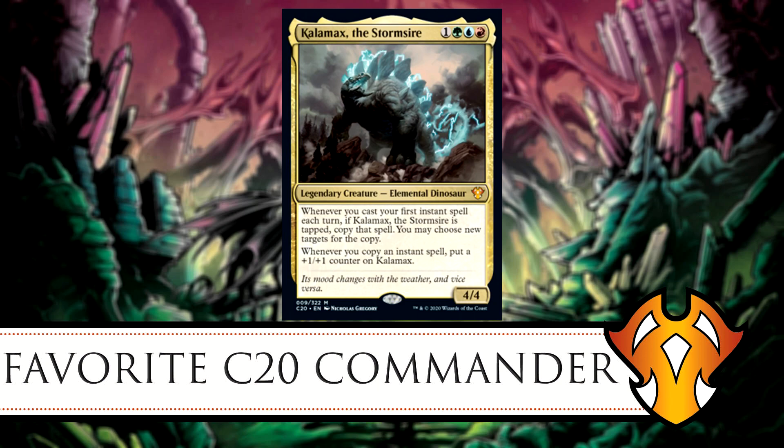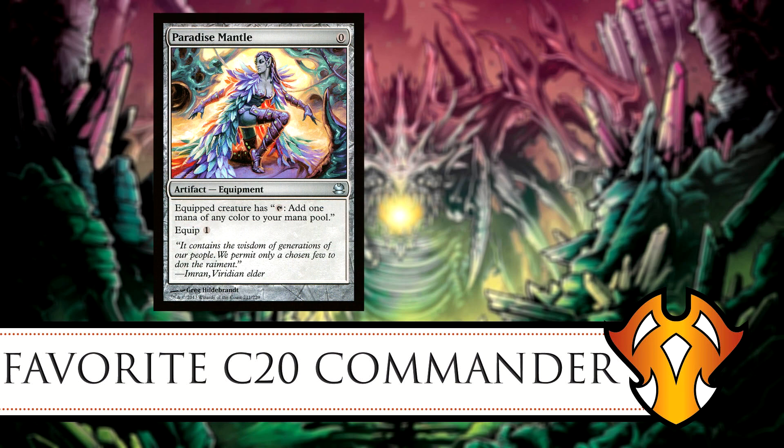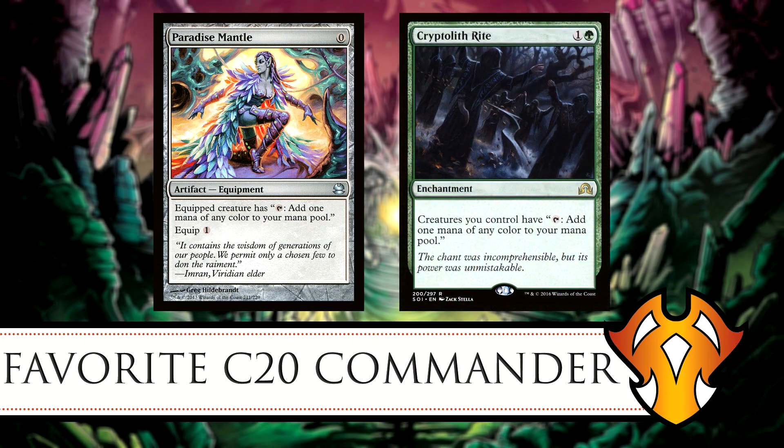Good cards to use with Calamax include ones that let you tap him so you can constantly copy the first spell you cast each turn. Cards like Paradise Mantle give him the ability to tap for mana. Cryptolith Rite also works because if you're running a bunch of other creatures alongside your instants, those creatures can tap for mana as well.